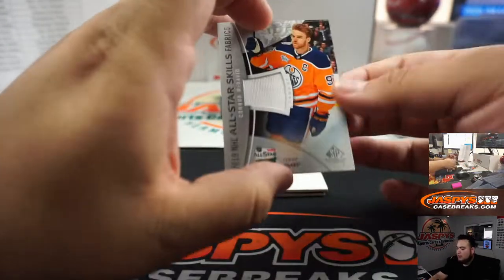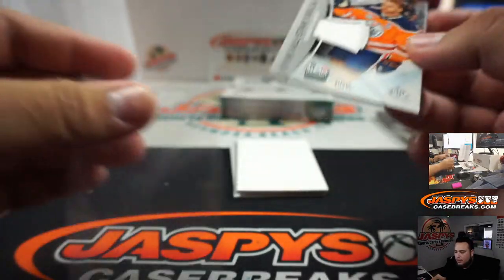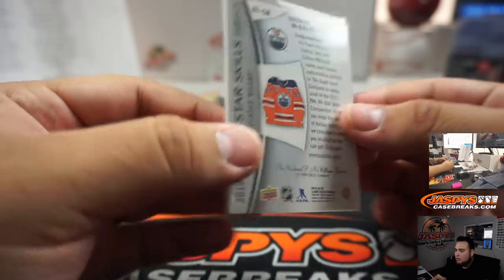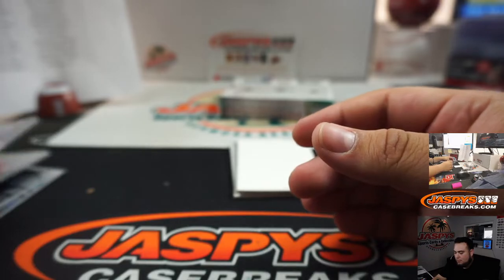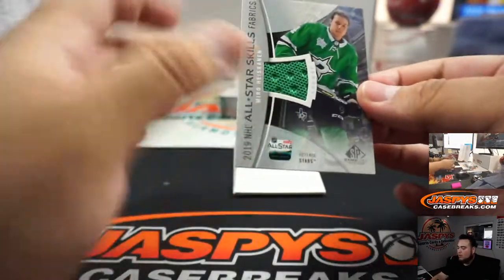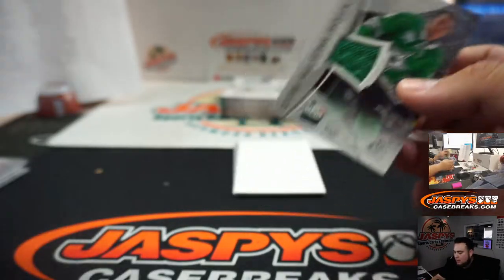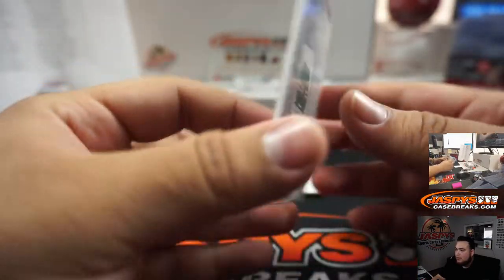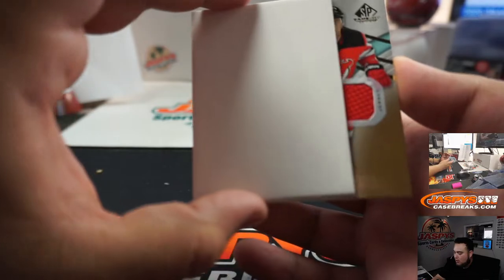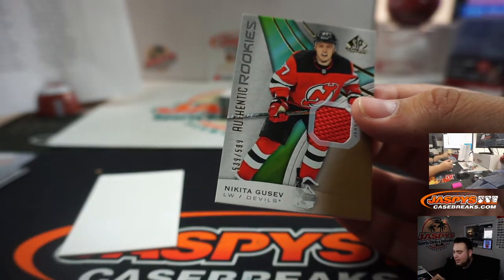We got a relic of Connor McDavid for the Edmonton Oilers — one of Josh Pruce's. And we got Miro Heiskinen for the Dallas Stars — another one there for your necklace. And then we got a Nikita Gusev — a little relic there.